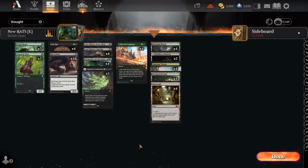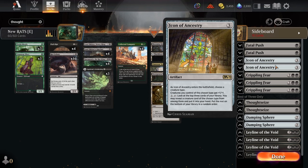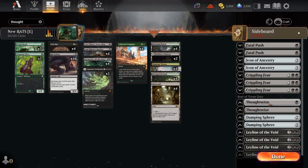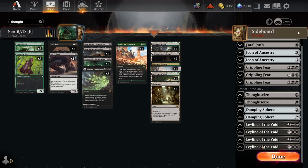Let's look at the sideboard: two copies of Fatal Push for early aggro; two copies of Icon of Ancestry — a nice way to commit power to the board versus control without committing creature resources, and later you can use the ability to find more rats. Three copies of Crippling Fear — since we play almost entirely rats with a few elves, we choose rats and kill all the opponent's other creatures. A couple of Thoughtseizes for combo or control, a Damping Sphere as a hedge toward Lotus Field and blue-white field decks, and four copies of Leyline of the Void so we don't lose to graveyard decks.